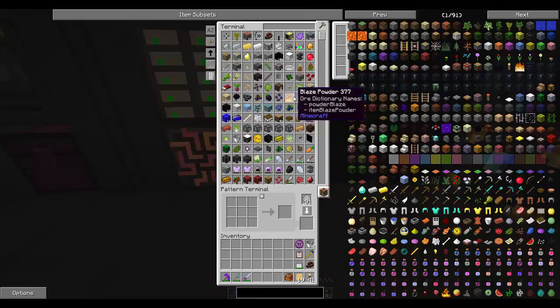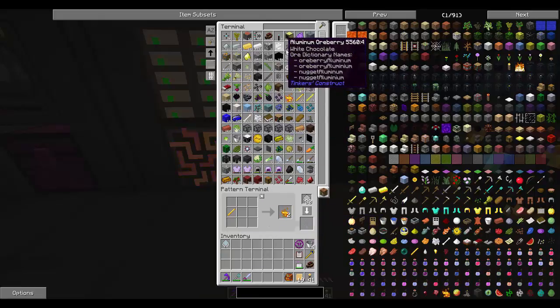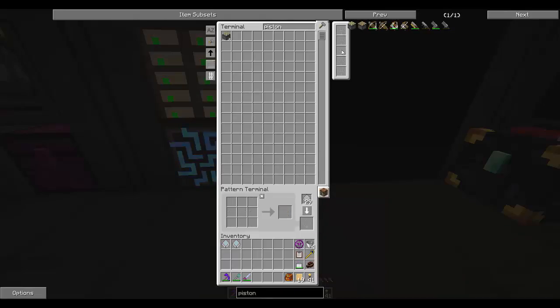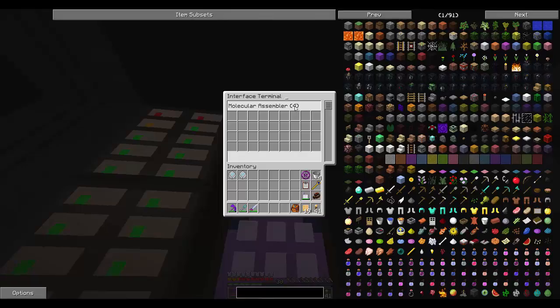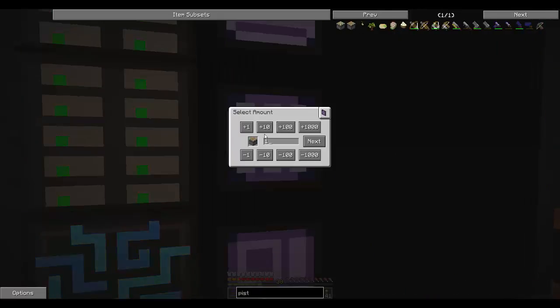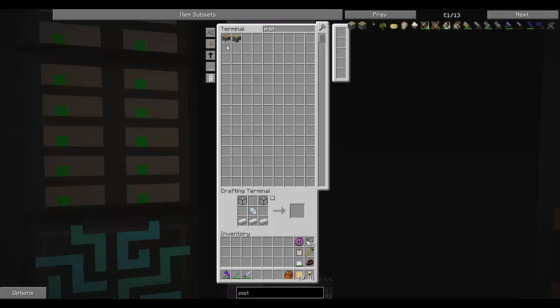For things like blaze powder, here's an easy one — put a blaze rod in here, we see it's going to make two blaze powder, and encode the pattern. Done. Pistons we make all the time — let's do a piston pattern and encode that. So in the interface terminal you can see there are four interfaces connected to our molecular assembler. Let's throw the blaze rod pattern and the piston pattern in there. If we come up to pistons, now you'll see we have a 'Craft' button. We say we want 100 pistons, pick the automatic crafting CPU — it says we have everything we need available, hit Start, and now it's going to start crafting those pistons. Let's try this — craft 10 pistons and see if this crashes or not.